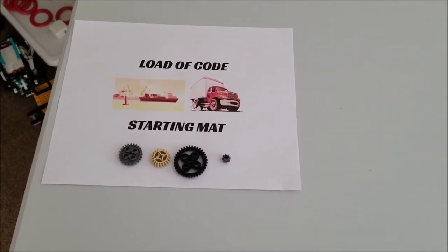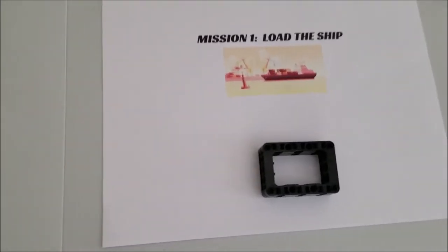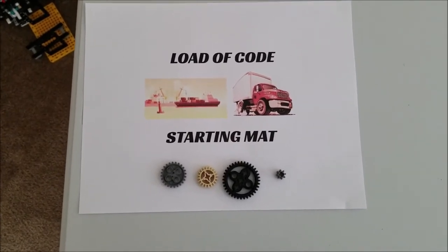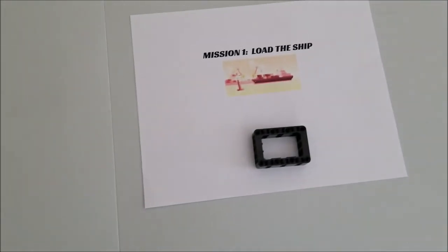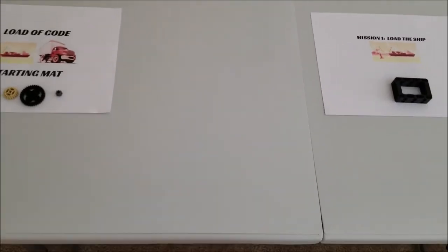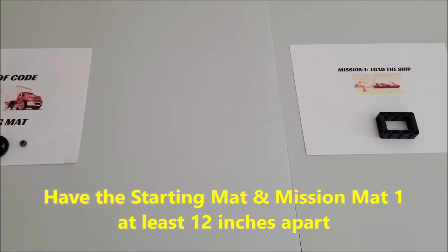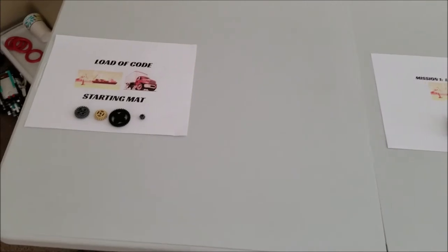Sometimes things just mess up — I tried to print off the starting mat and mission number one mat, and the color of the ocean did not even come out. Anyway, this is going to be the starting mat. You don't even need to print the starting mat, but if you need it, check the description for the link. If you just have a regular 8.5 by 11 piece of paper, this is fine. The starting mat and mission number one mat need to be exactly 12 inches apart. You can make it farther, just don't make it closer.